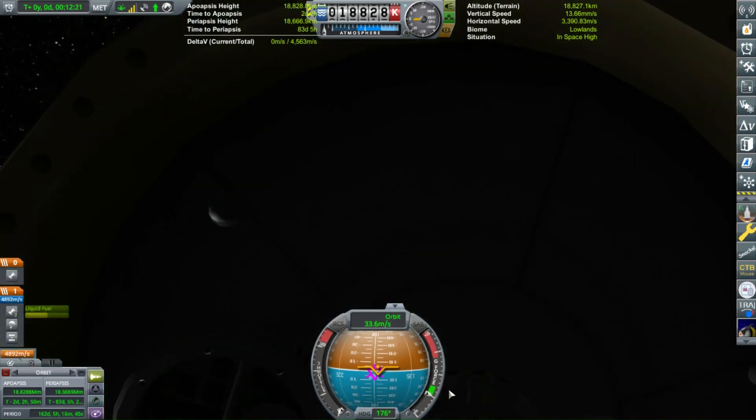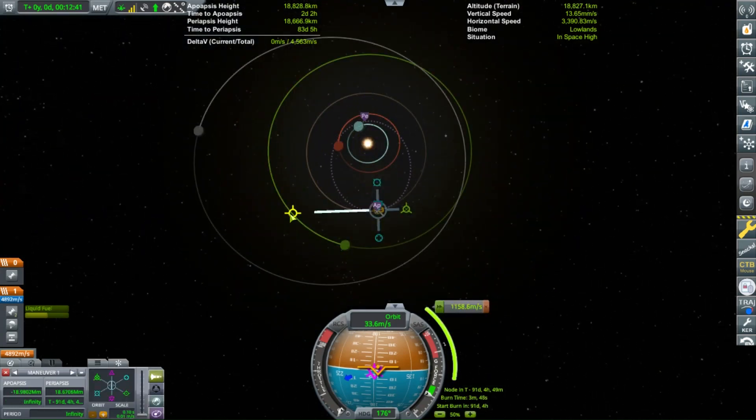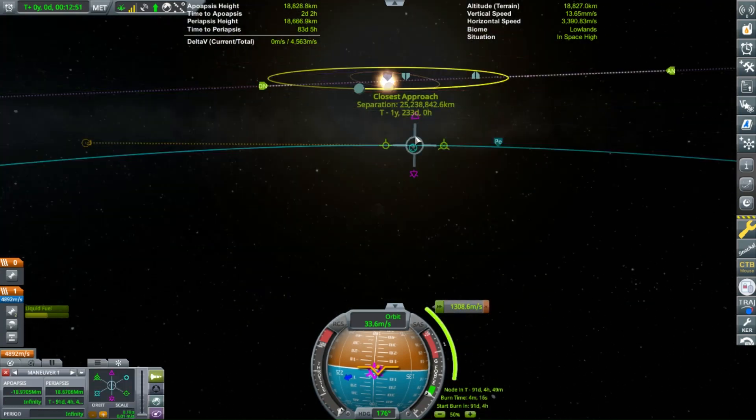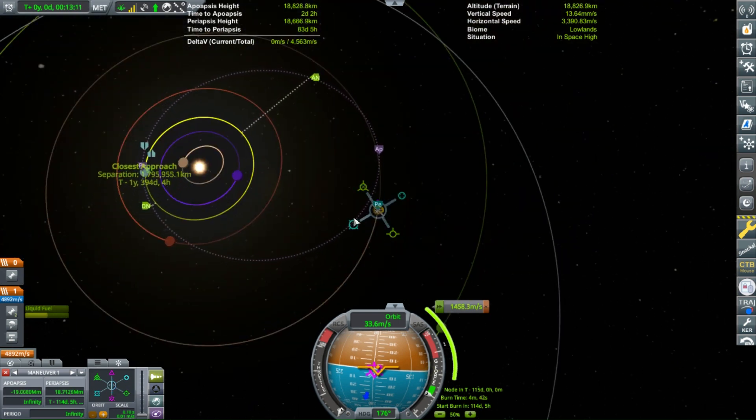The return vehicle on its own can rotate fine with the small reaction wheels, but I didn't put RCS on it. I was still able to dock anyways. Now I'm just deploying some maneuvers to get us back to Kerbin.